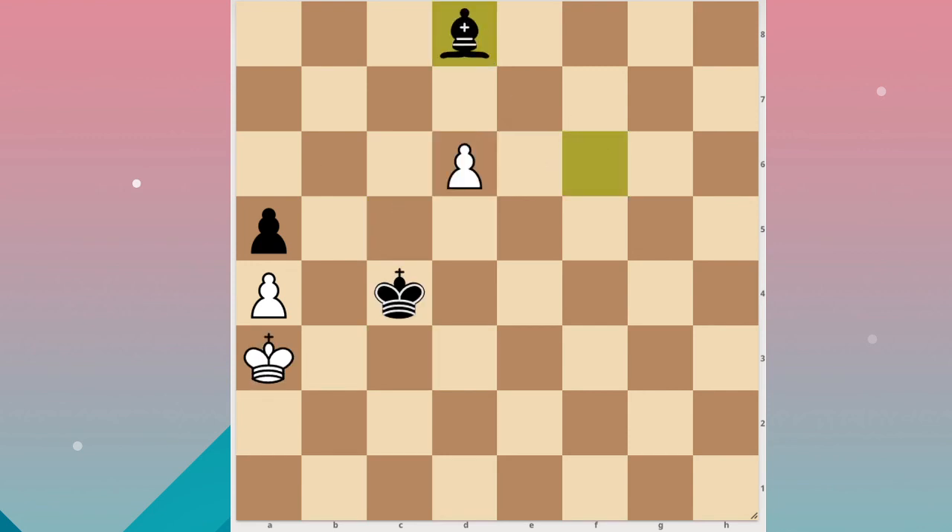The funny thing here is if this bishop was on a light square, it would be a draw, because the pawn's promoting square is dark and this bishop is also dark-squared. But if it was light-squared, it would actually be a draw. You can search it on YouTube if you want.